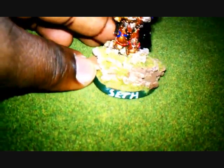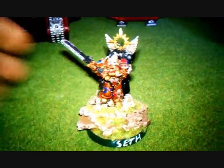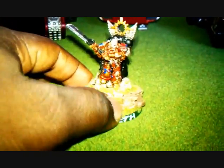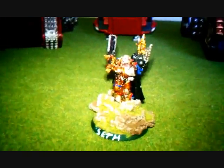I used cork to design the base, put flock on top of it, and his name is on the base as well. This is my chapter master Gabriel Seth. I still have a lot of highlighting to do, and I can see I'm going to need a better camera to show you guys the details I want you to see.